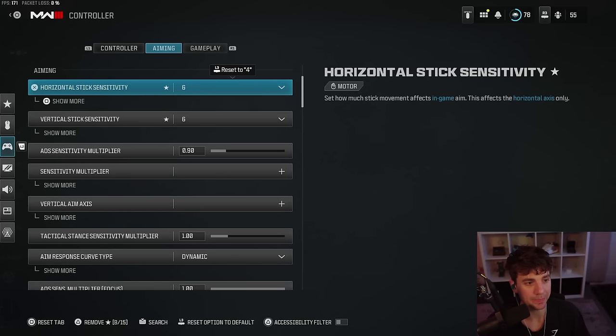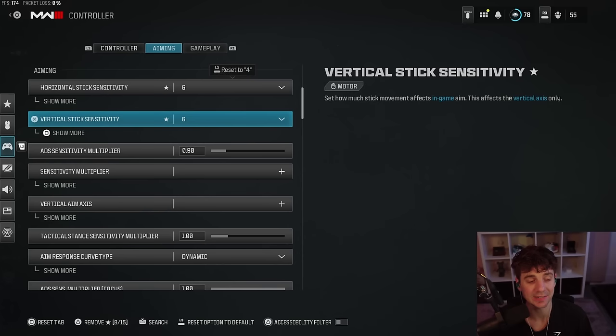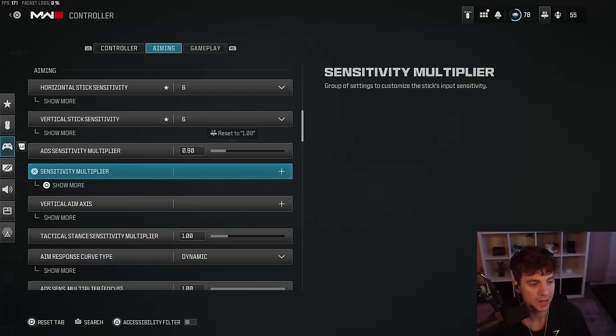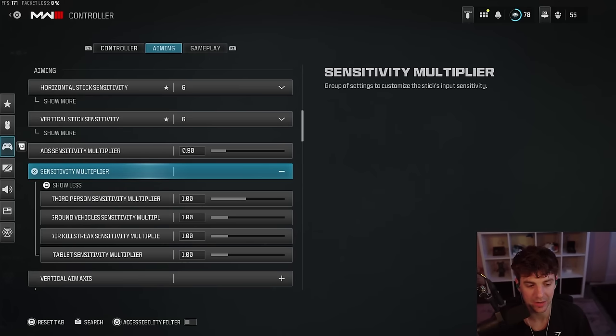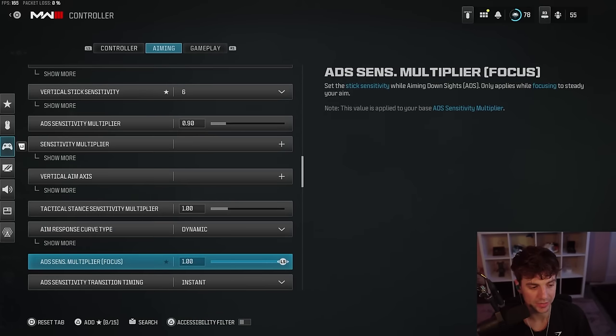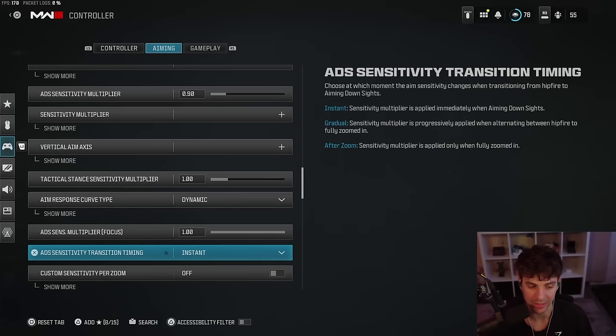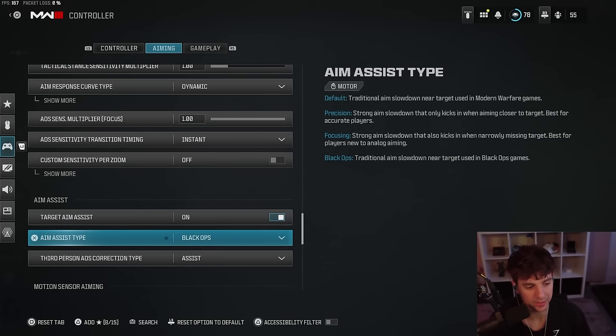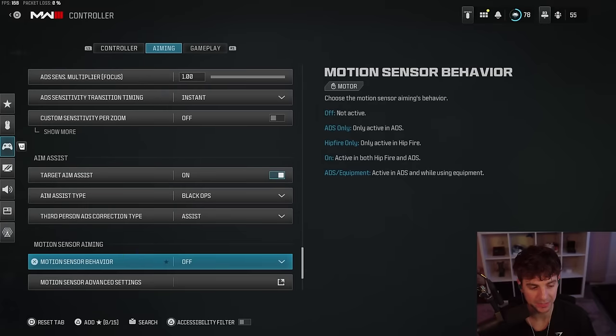Swapping over to aiming: I play on horizontal stick sensitivity 6 and vertical 6. The ADS multiplier is 0.9, just to slow things down a little bit for those long range fights in Warzone — I think it helps a lot. My sensitivity multipliers I don't touch. Aim response curve I play on dynamic — I like dynamic, it helps me out, and I explain more in the other video.